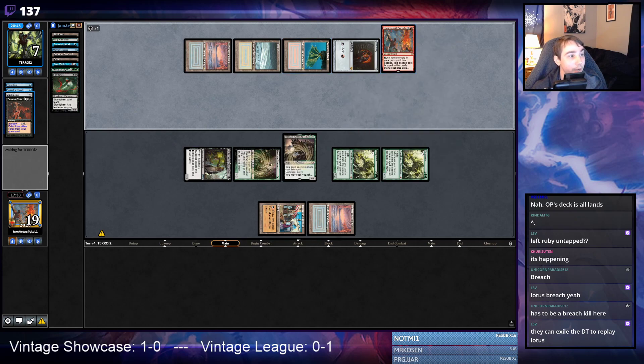They drew Ancestral and Demonic, which is kind of the end of the road playing against Breach. I'm going to let them do it — once they cast the first Brain Freeze I'll concede and we'll go to the next game.